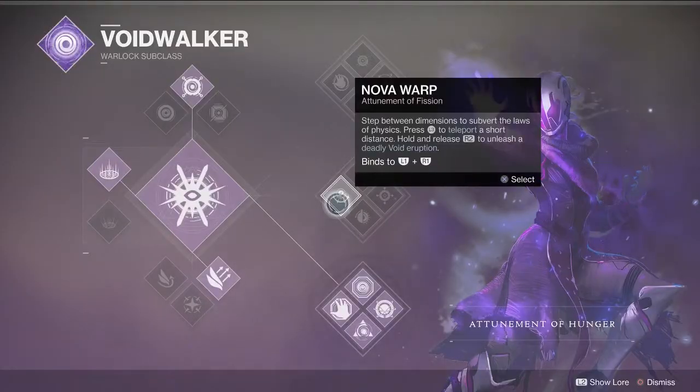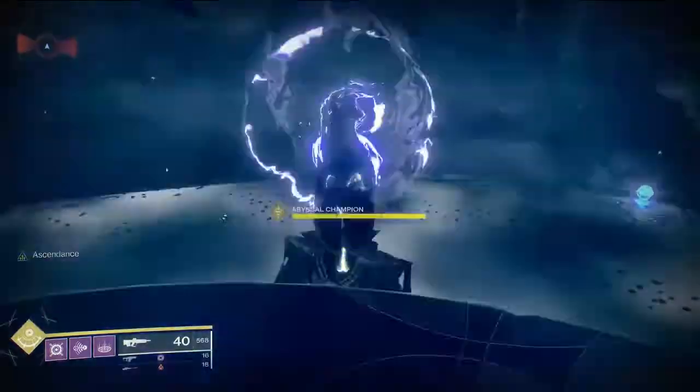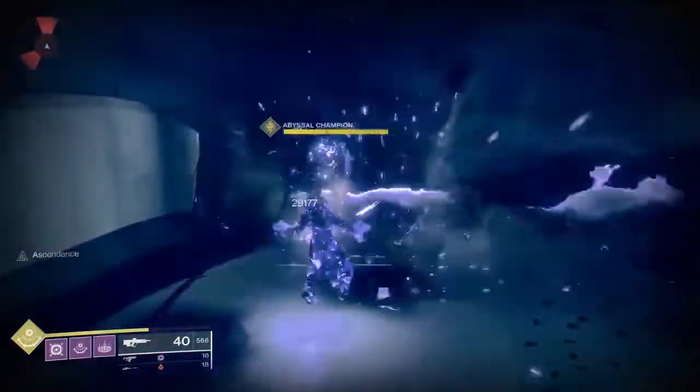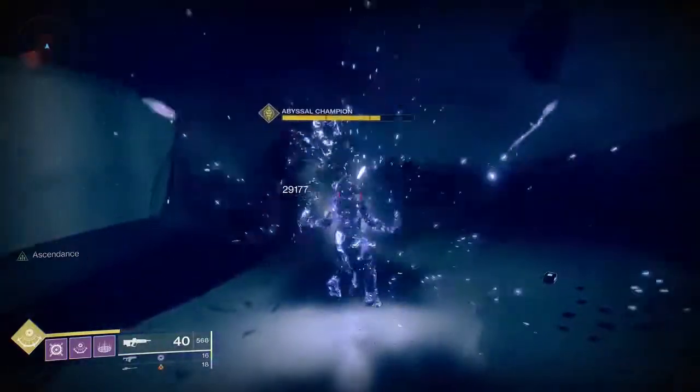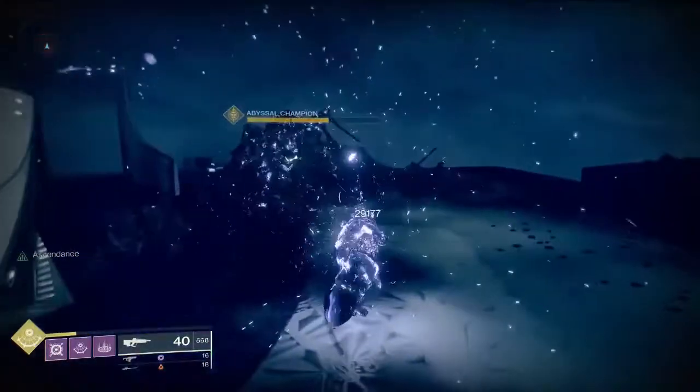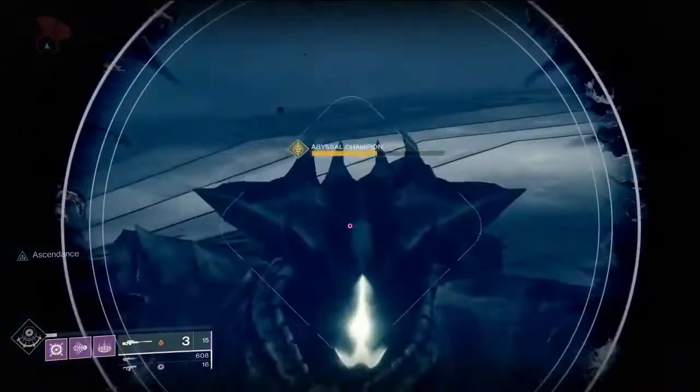Up next we have Nova Warp, one of my favorite PvP Supers. This thing wrecks in the Crucible, and in PvE it's not that bad. You can see in this footage that I get the knight's health about halfway, and not only does it do really, really good boss damage, it's also great for add clearing.